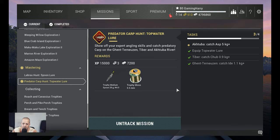Hello guys, welcome to another Fishing Planet video. This time it's the Predator Carp Hunt — topwater lure mission. Equip a topwater lure, catch at Aktuba an Asp that's five kilograms or bigger, at Tiber catch a Chub that's 0.9 kilograms or bigger, and at Ghent-Terneuzen catch the Ide at 1.1 kilograms plus. We are going to start at Tiber with the Chub.